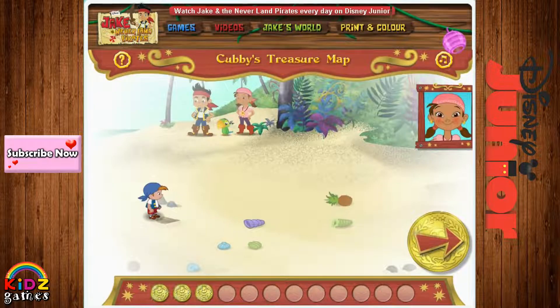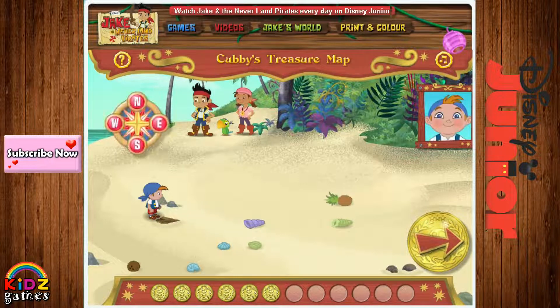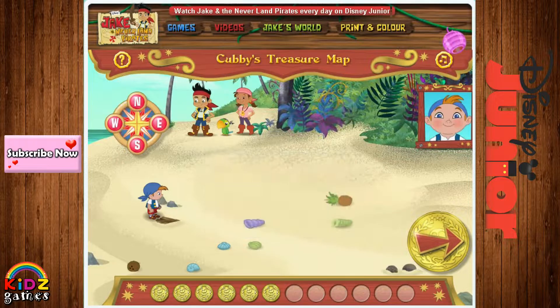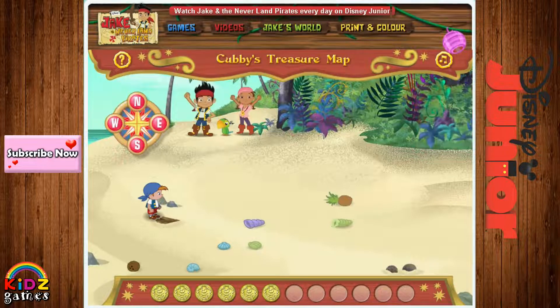Oh no, it's foggy again! That's okay, Izzy! Since we earned three gold doubloons before, I can see the path to the treasure better! All right! Ahoy! Would you help us guide Cubby to where the treasure is buried? Great — I'll read the steps on the treasure map! Then show me which way to go by clicking the arrows on the screen! You can also press the arrow keys on your keyboard! We're looking for a giant X on the beach — that's where the treasure is buried! If you make a mistake, don't worry — I'll go back to where I started and we'll try again! Ready to find some treasure, mateys? Yo-ho, let's go!